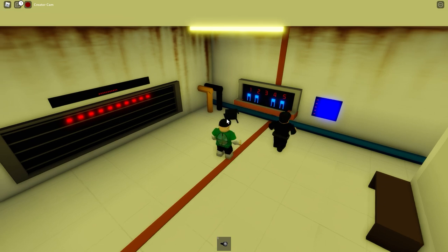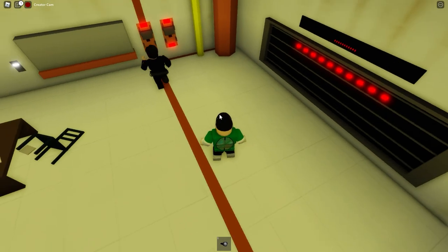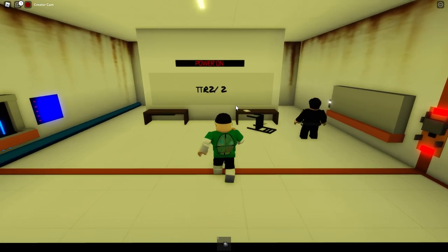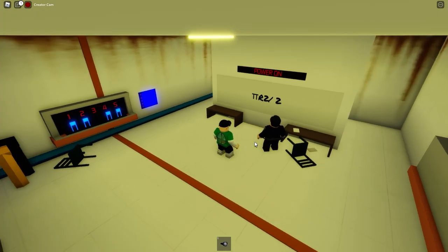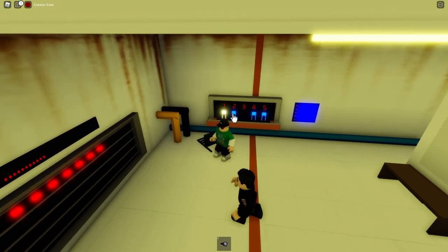There are four fuses here — one is missing. Then there are ten red lights on this wall. What does it all mean? And then there are two big switches on that side. There is a message that says... is that TT or is it the pi symbol? Is it TT r² slash 2 or pi r² slash 2? We'll sort that out later, I think.